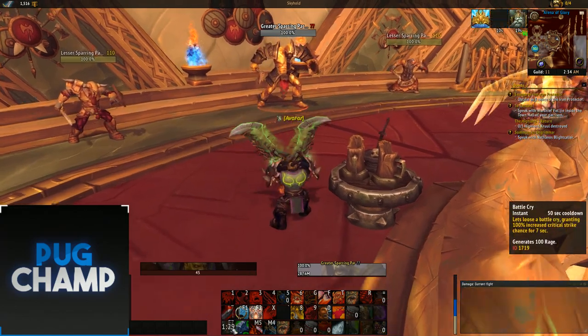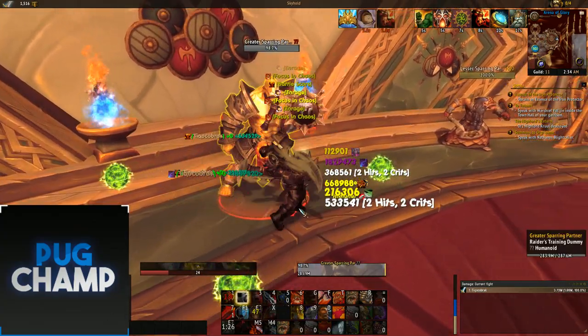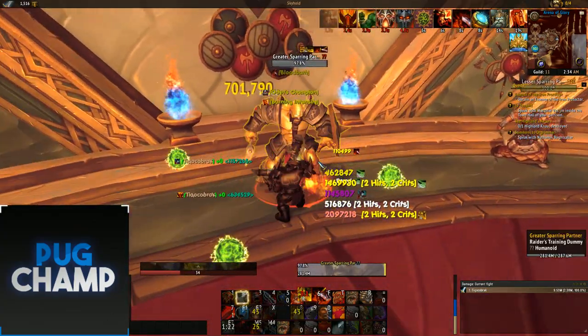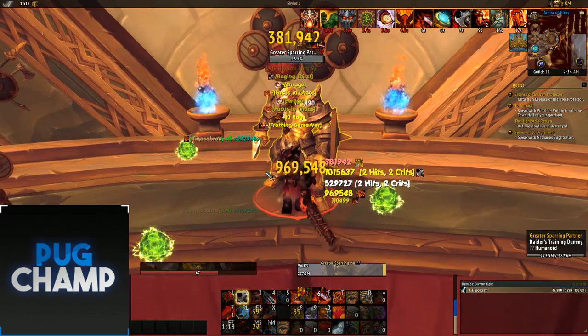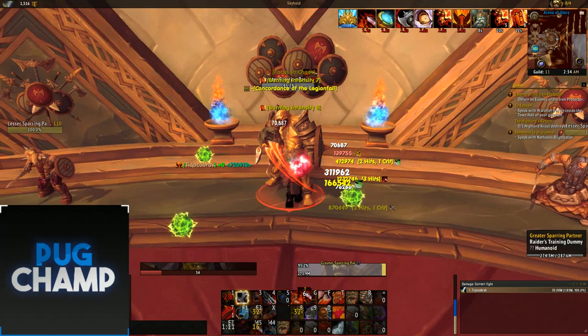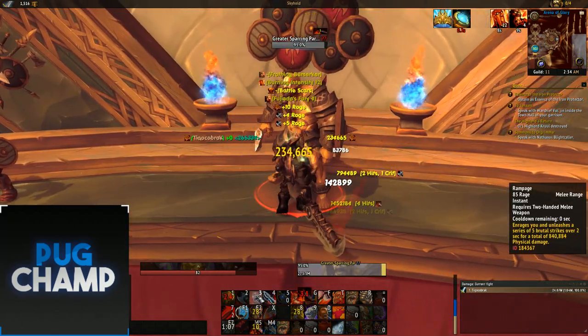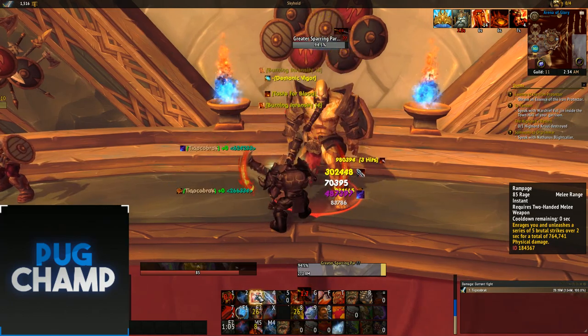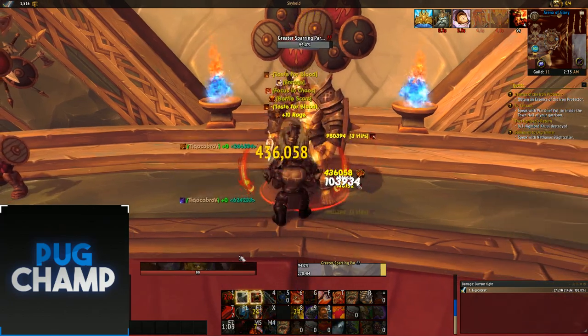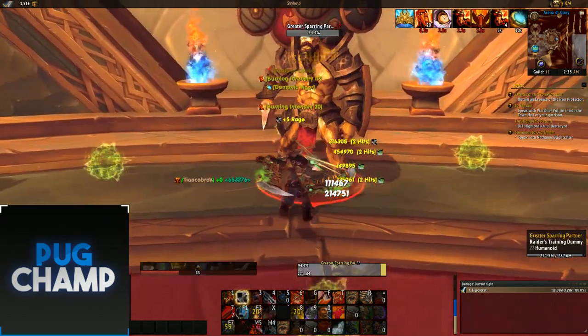For the single target rotation, before you engage you want to pop Avatar, then Charge, then Battlecry so you have 100 rage, then start using all your cooldowns for big bleed damage with Bloodbath. A common mistake that reduces DPS is using Rampage as soon as it appears — this is bad because you aren't at 100 rage, so you won't get Frothing Berserker. Wait until you hit 100 rage, then use Rampage to hit really hard.